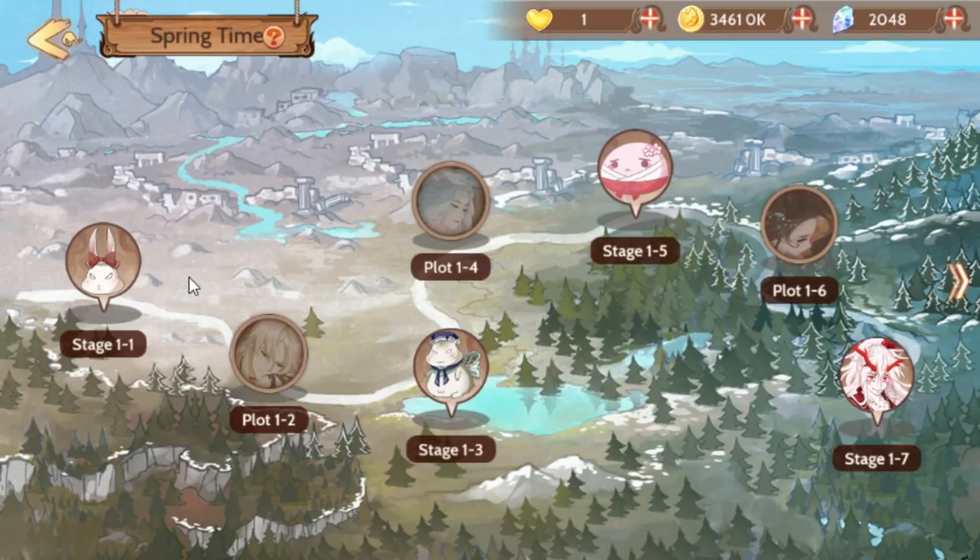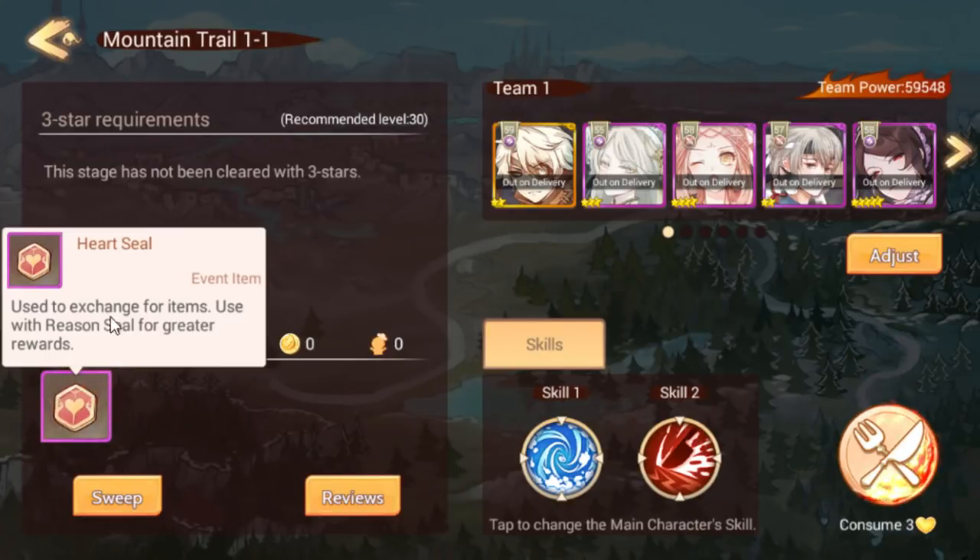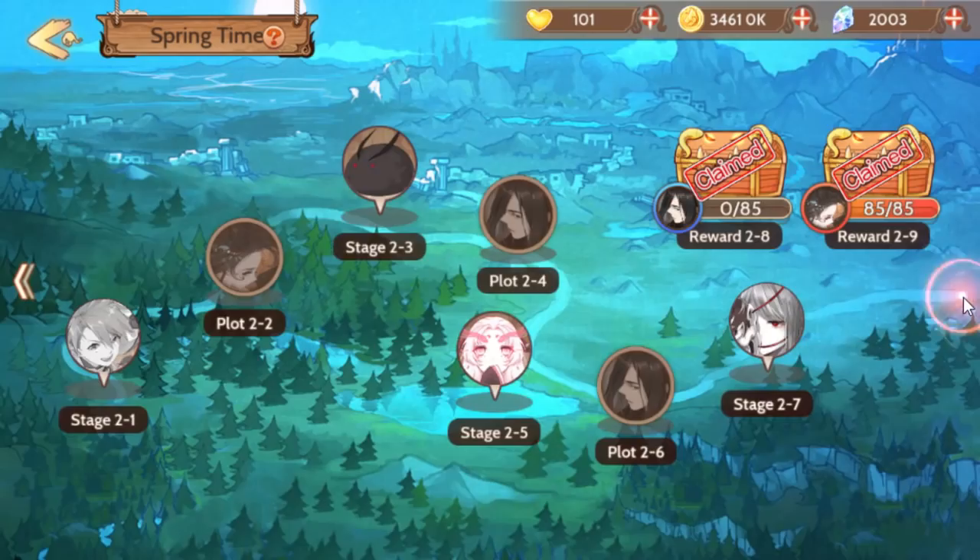Pretty much anybody who plays moderately should be able to get to level 30 in about a week or so. It shouldn't be crazy difficult even if you're fairly new to the game. If you start after the event starts you might be screwed, but that's kind of true with any event. You can challenge these stages and get heart seals and logic or reason seals — basically it's an emotion versus logic, Spock versus McCoy kind of event.